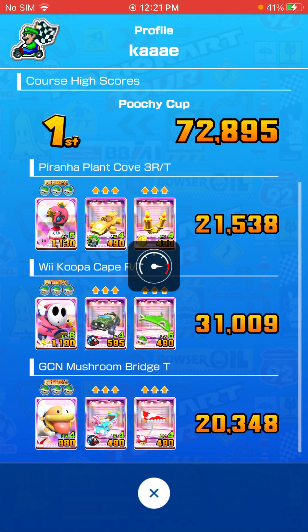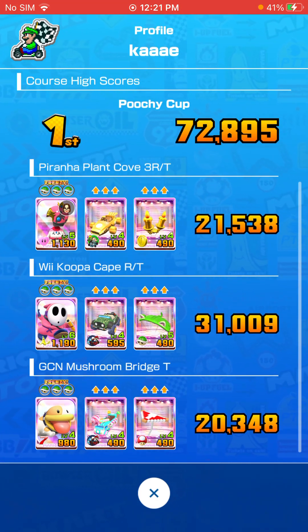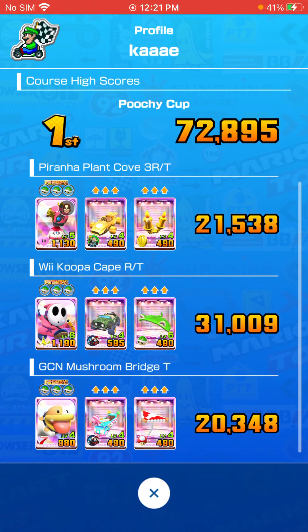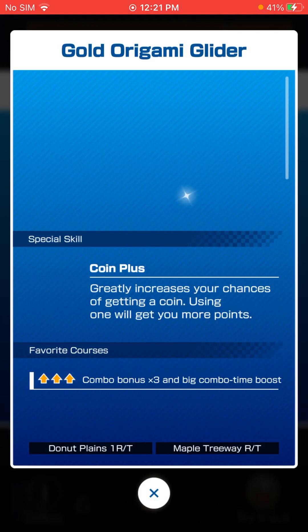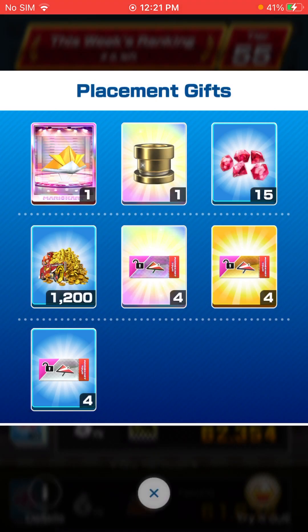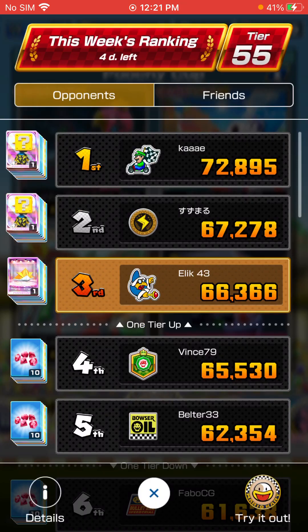With our loadouts, first place has level 6 Pink Ninja Shy Guy and level 4 Poochie on Mushroom Bridge. Yeah, so they have really good loadouts for this Ranked Cup. So we're probably gonna come in third or second — that is the goal. Just trying to get the new Gold Origami Glider, and would also love to level up the Question Mark Block Me racing suit. That would be really good.